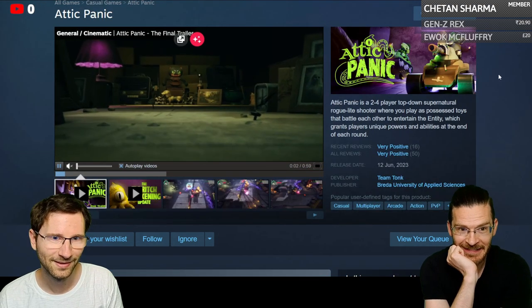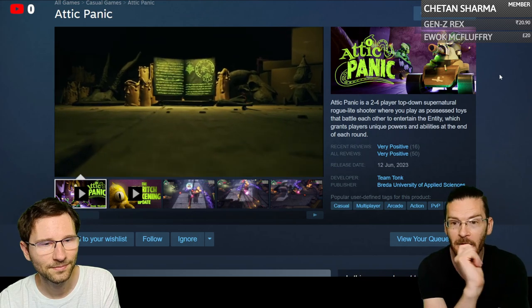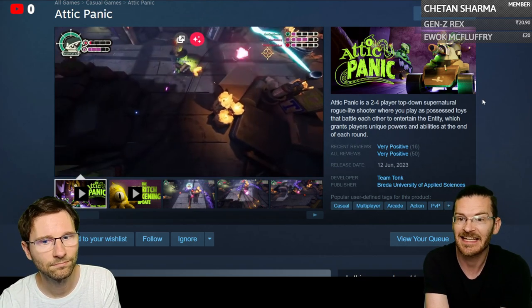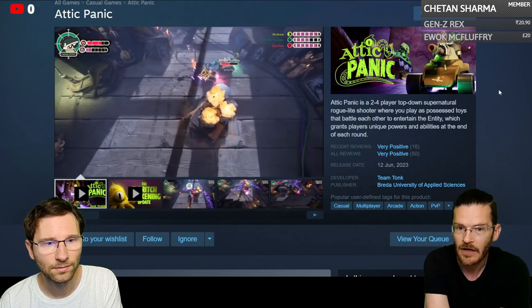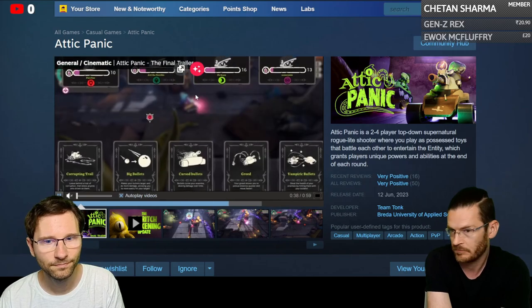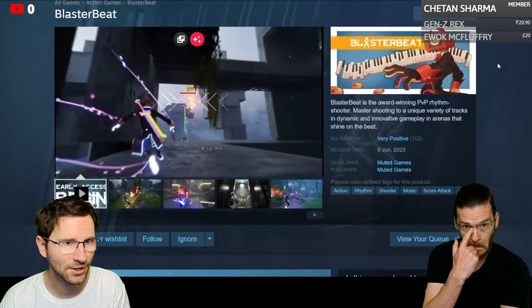Attic Panic is a two-to-four player top-down supernatural roguelite shooter where you play as possessed toys battling each other to entertain an entity. There are card systems as well. It's online PvP only and has pretty positive reviews so far.